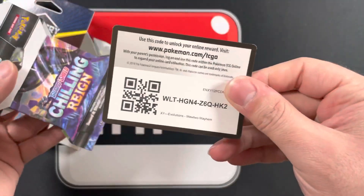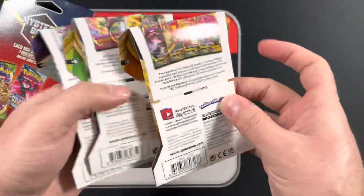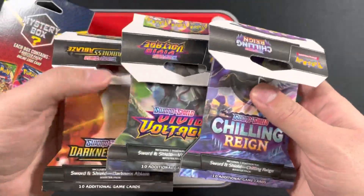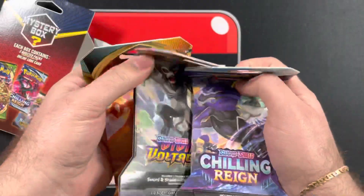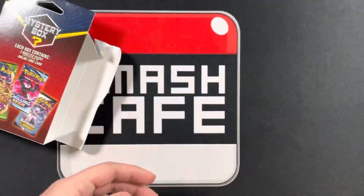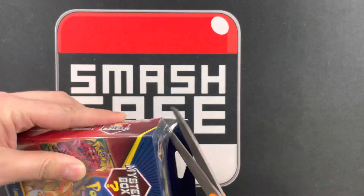The code card is XY Evolutions. But it looks like it's going to be one of these videos again where they just randomly insert some sleeve packs. We got Darkness of Blaze, Vivid Voltage, and Chilling Rain from the first box. Let's check the next box.